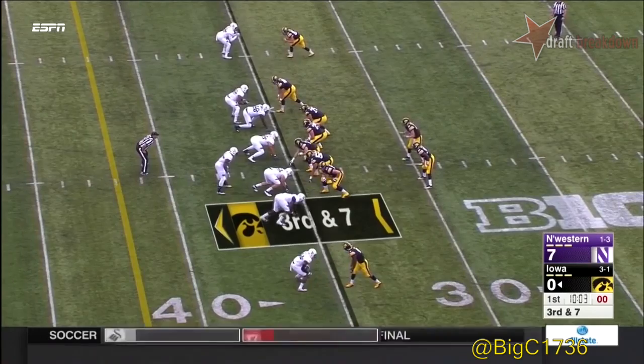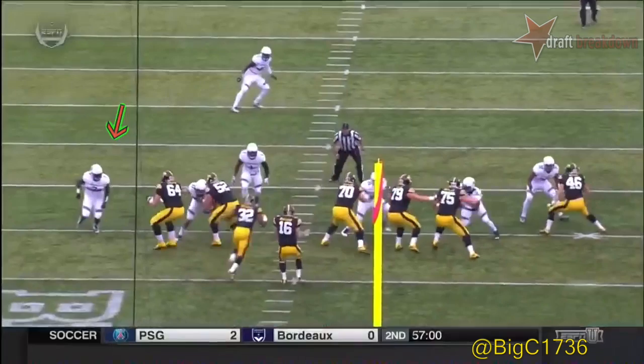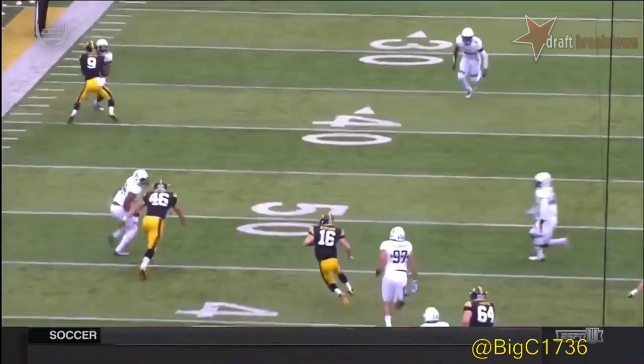Three receivers to the right, Jay Shield to the left. Pressure coming again — Beathard out of the pocket, going to keep it himself, gets the first down, looking for more. Beathard able to elude pressure, use his legs and move the chains on a 13-yard run, everybody in man coverage.